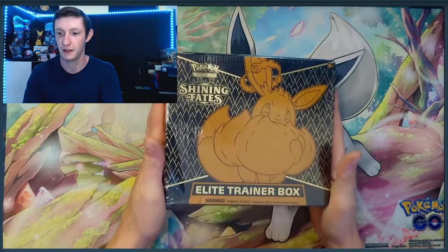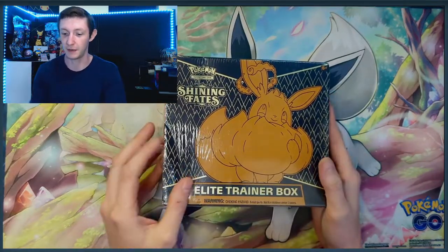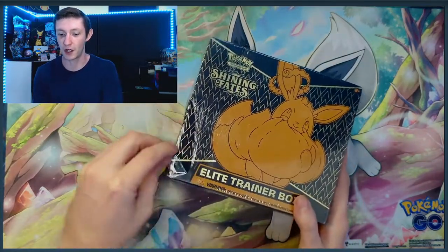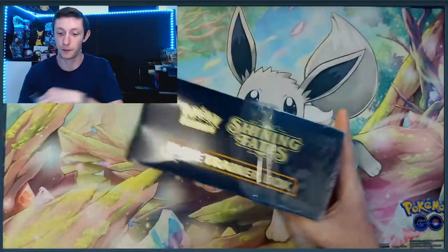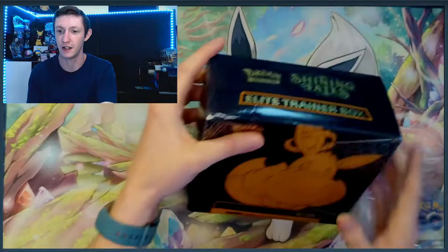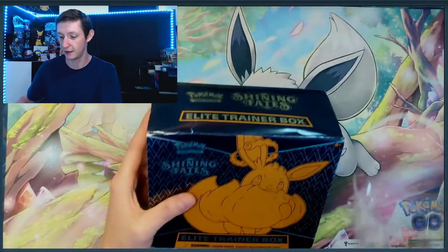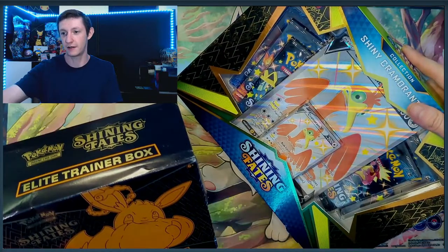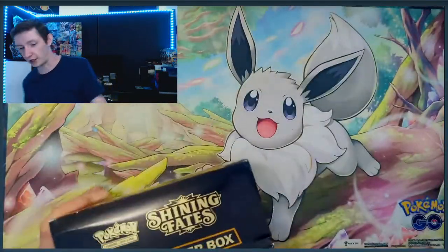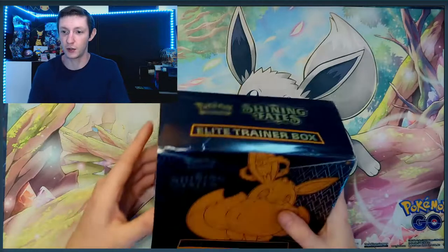We're starting with the Shining Fates ETB. Now this one on the shelf was already opened, so we're going to hope that nobody had taken it out. Looks like it's taken a beating. We also have a Shiny Cramorant collection box, so we'll go ahead and take a look at that. First we're going to hop right into it.